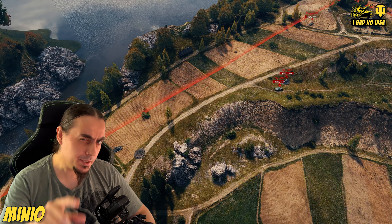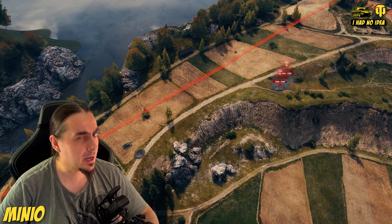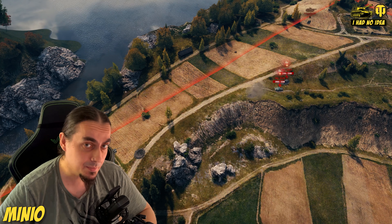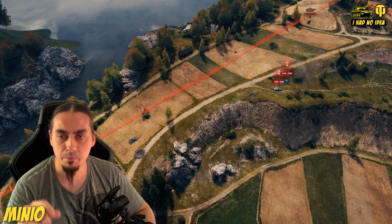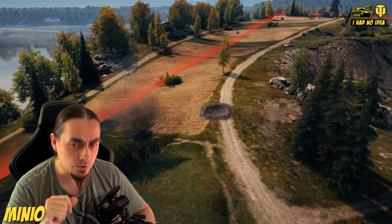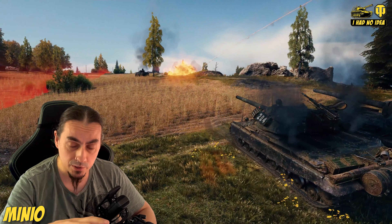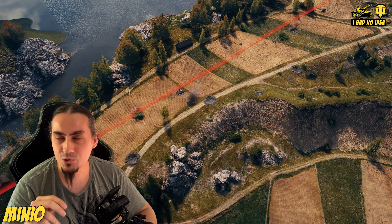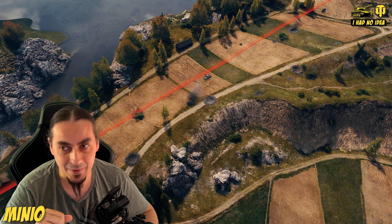Welcome to 'I Had No Idea.' In today's video we're going to take a quick look at a specific encounter I had on Malinovka just yesterday, where we had to face multiple enemies at the same time. I want to highlight a couple of things that made me achieve an 11,000 combined score — and you can get the same result if you are careful about your positioning, your awareness, and a couple of tricks, one of them being shooting at enemies you cannot actually see.